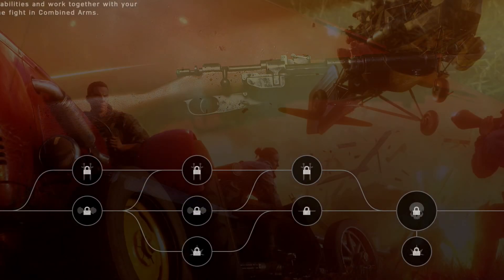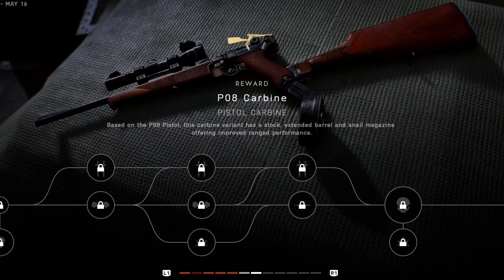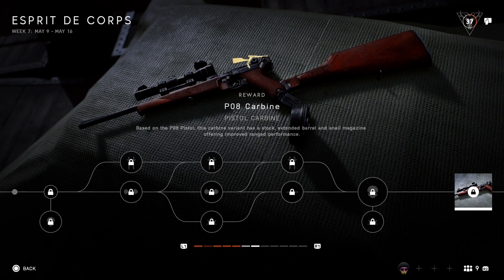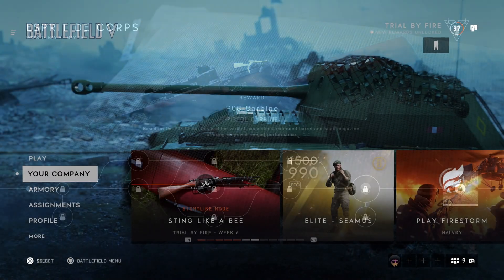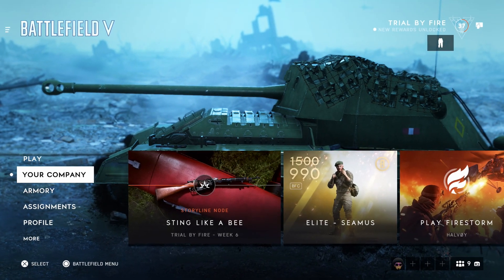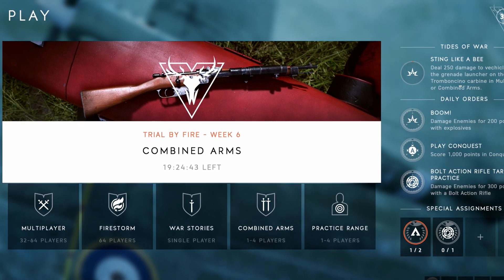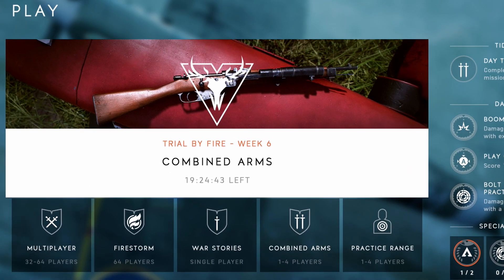What's up guys, my name is Neon and today I'm going to help you unlock the P08 Carbine. This gun will be released on the 9th of May and end on the 16th of May. To find out how long you have until you can unlock this weapon, go to Play and right at the top it should have a timer — that's how long you've got left until you're ready to unlock this gun.